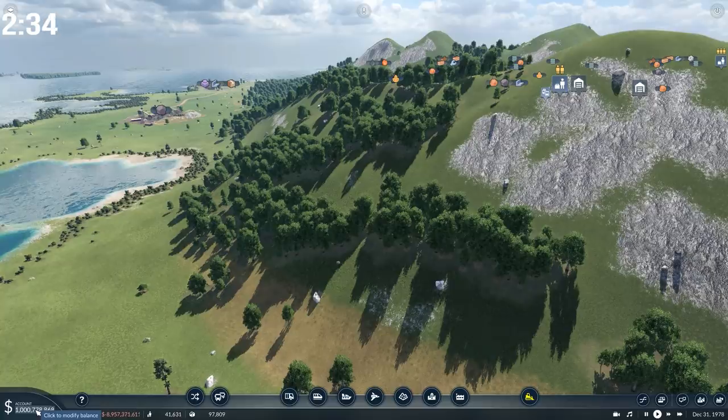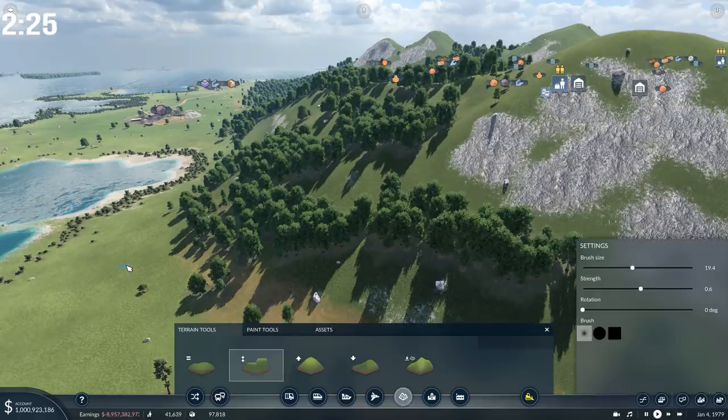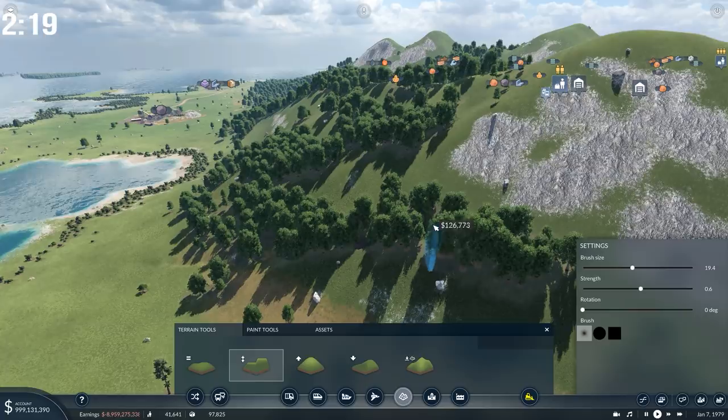Adjusting your bank balance in this way is jolly helpful if you've got lots of things to do as far as adjusting the terrain, because terrain costs can be extraordinarily expensive. By using the flattening tool, for example, even drawing it in a straight line like this, I've burned through a hundred grand in a matter of seconds.